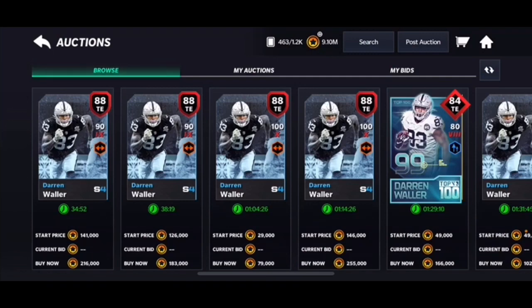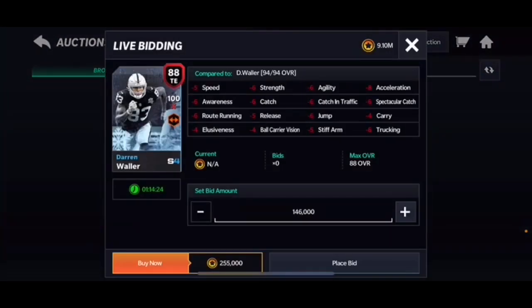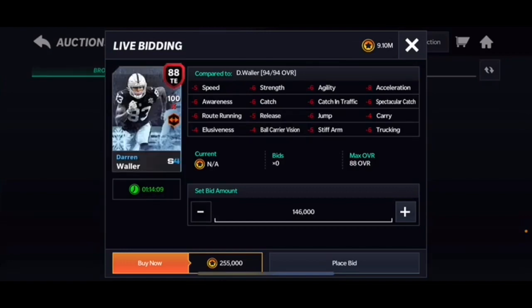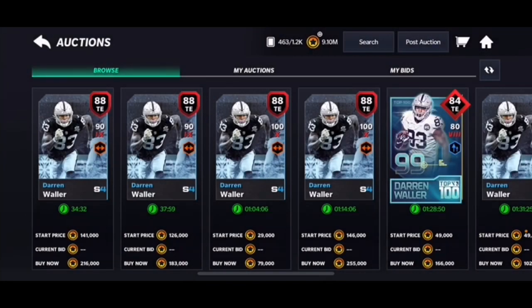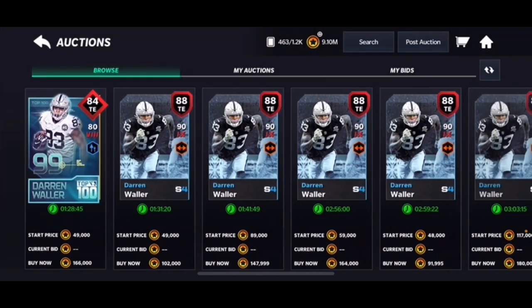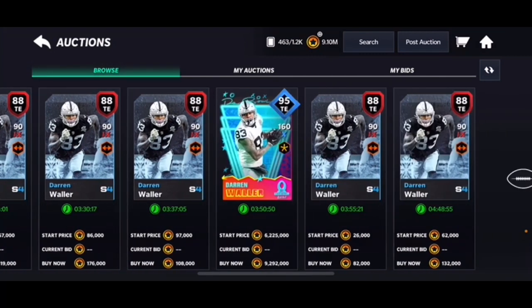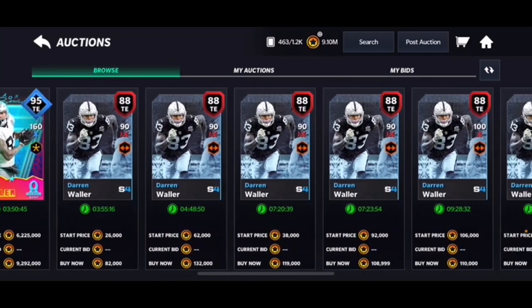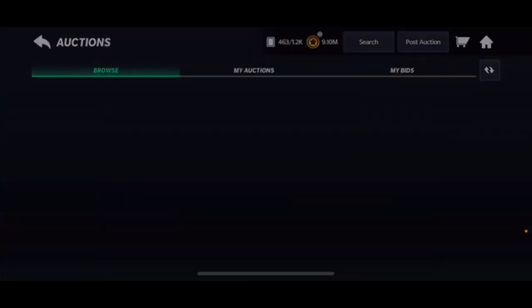Next is Darren Waller, 88 overall. This might be controversial because it seems like everybody has a Master Series Waller, but if you don't, this card has 87 speed, 88 acceleration, 88 catch, and 100 power — just good all-around stats similar to Evan Ingram but with more power. He doesn't go for too much either; there are listings around 79-82k.